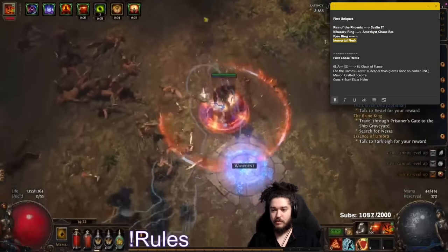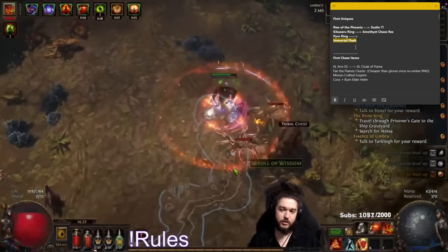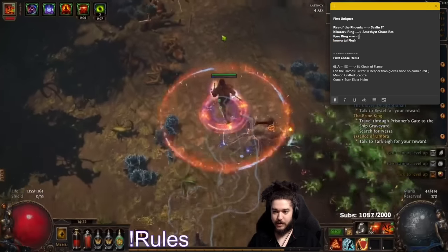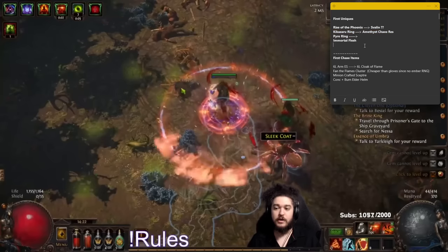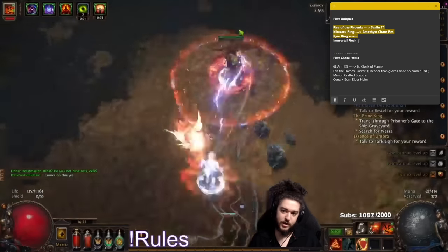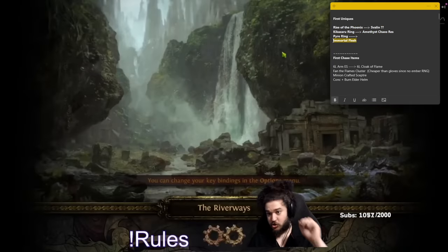Talking about the 1C items - Immortal Flesh. Immortal Flesh is probably one of the top priorities since you can use it at level 50, so I could use this in the campaign. The Immortal Flesh stays on the whole time - it doesn't really get replaced like these shields. Immortal Flesh really only gets replaced super late game.